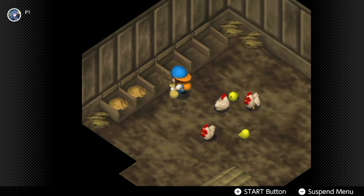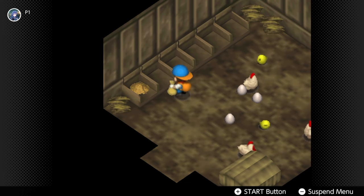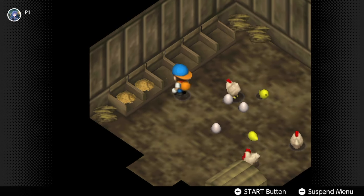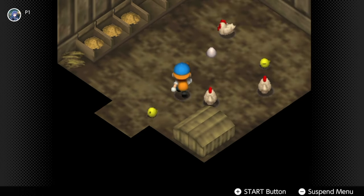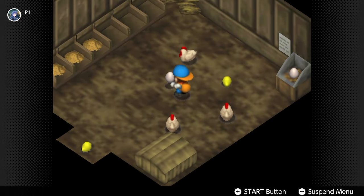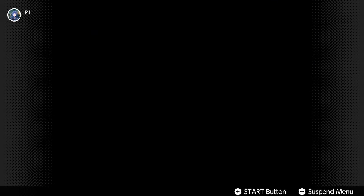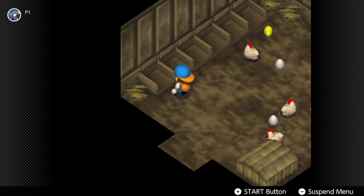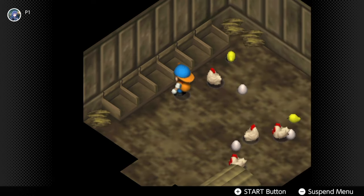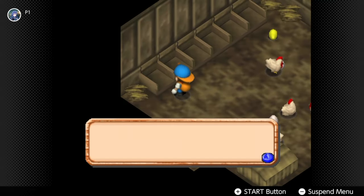Chickens have two states: the normal state where the chicken looks healthy, and the starved state. The starved state happens if you forget to feed your chicken or leave it outside in the rain. When it enters the starved state, it won't produce eggs. To correct this, feed it for two consecutive days and it'll start producing eggs again. Also, each chicken has its own feeding bin, so make sure you're filling the right one — chickens will only eat out of their own bin.